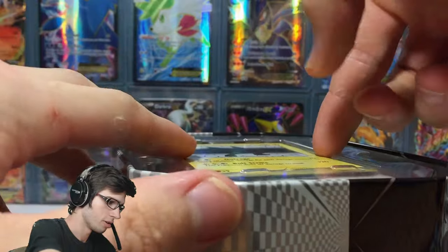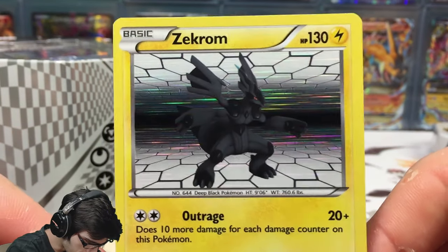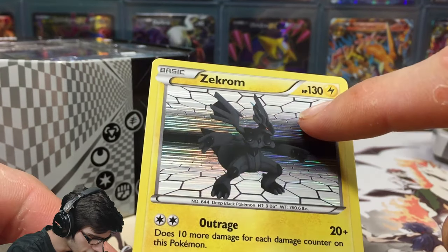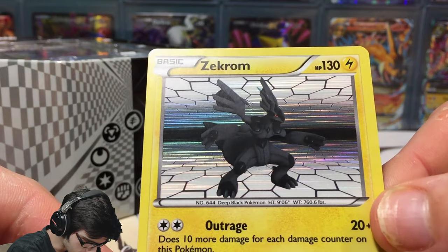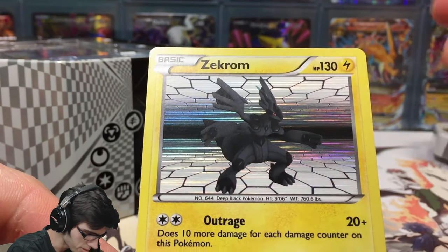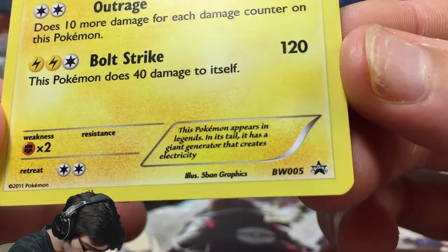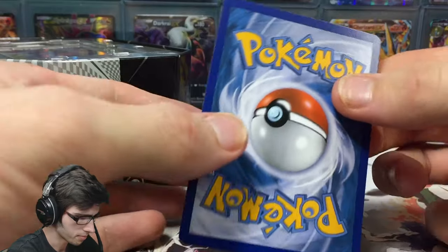First busting into the tin, we have the Zekrom promo holo. This one has 130 HP. The holo goes straight through the center and through the white as well, just a little harder to see. It's got Outrage and Bolt Strike. It's Black and White promo number five — nothing wrong at all with that promo if you're building a promo collection.